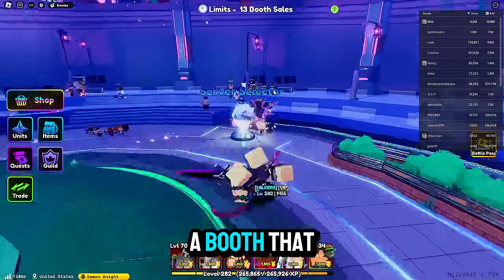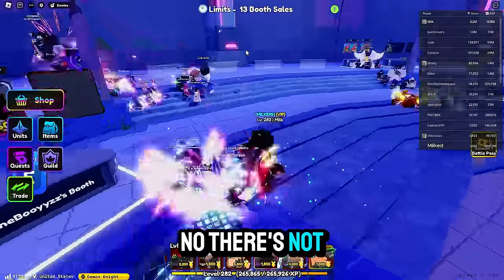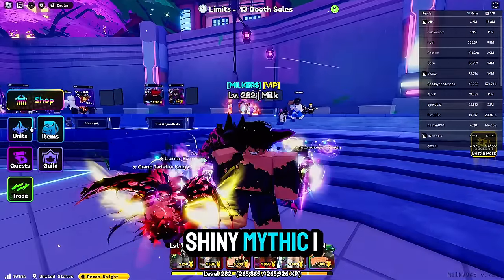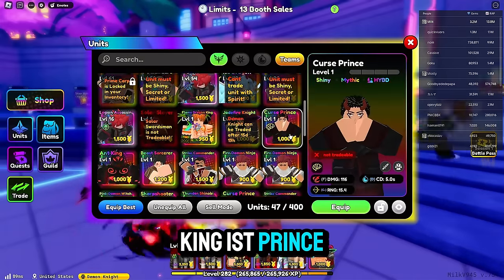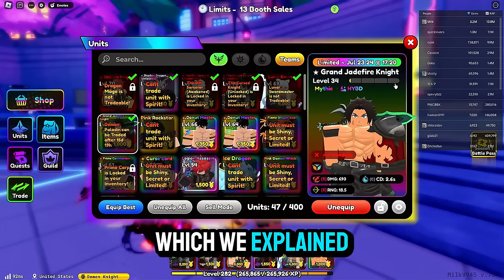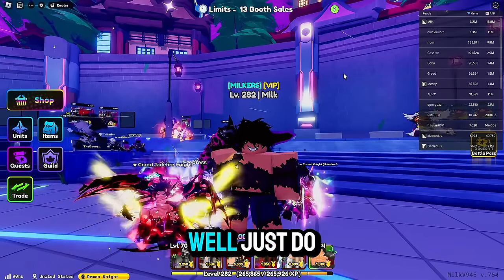You are now going to want to find a booth that is selling shiny mythics. Is there a shiny mythic anywhere? No, there's not. So you're going to want to go to the server selector and buy yourself a cheap shiny mythic. The shiny mythics I suggest are Flame Dragon King, Cursed Prince, and if you can, just summon for the new unit called Jade Fire Knight, which we explained before. These units will help you carry on through the Tower of Eternity to get more rerolls and more frostbinds.